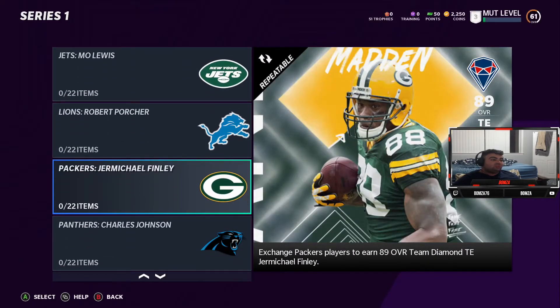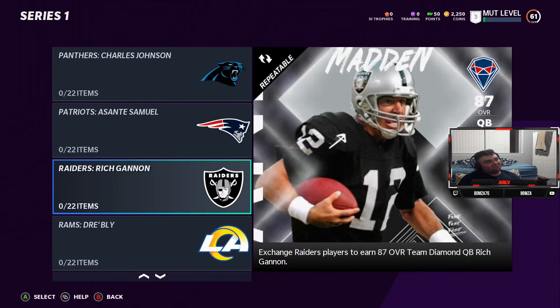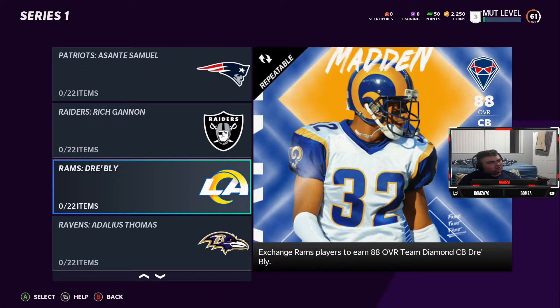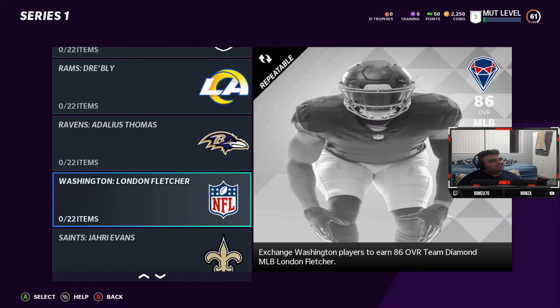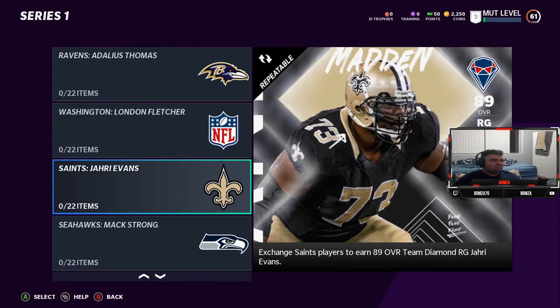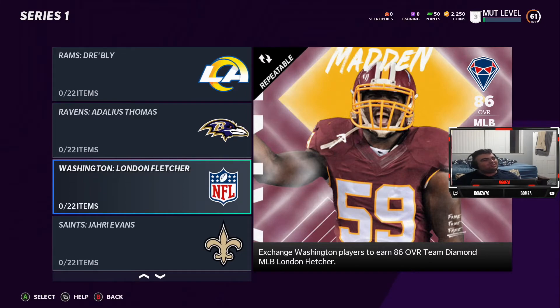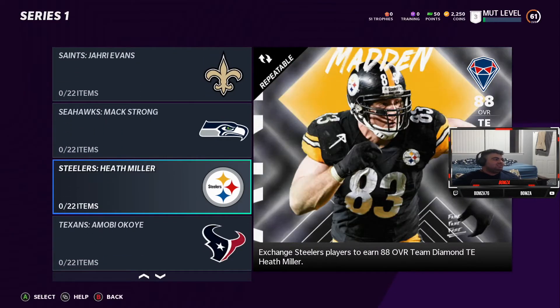Jermichael Finley — I would have liked Donald Driver or Greg Jennings more, but Jermichael Finley I guess. Charles Johnson, Asante Samuel, Rich Gannon, Dre Bly. Can't say that name — Adalius Thomas. The Washington Football Team has London Fletcher because they're not the Redskins anymore. They don't even have — they specifically chose a picture that wouldn't show off the Redskins logo.